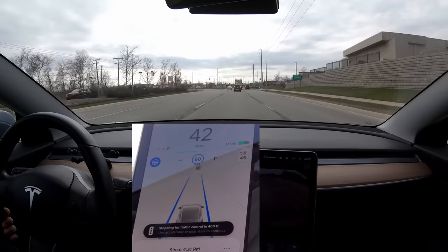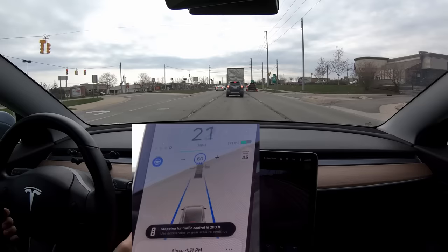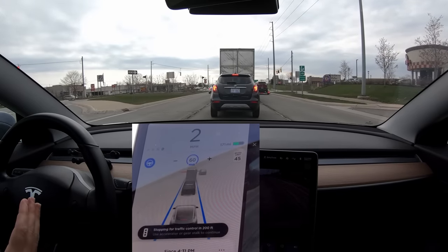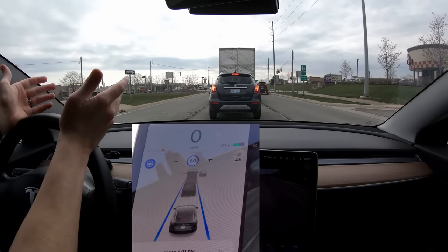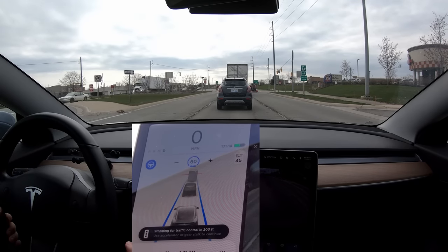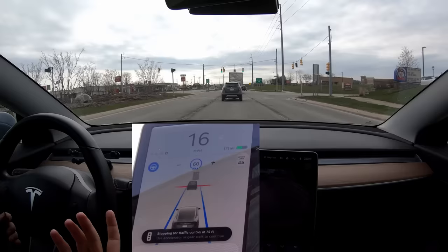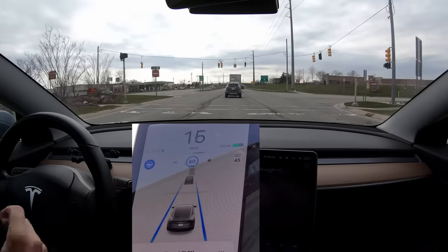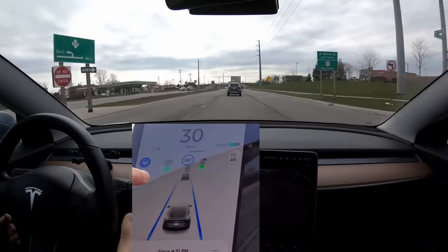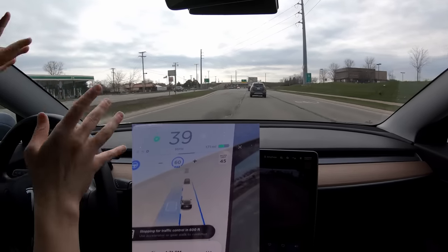Now it's stopping for this next one and it sees that it's red. The truck is in the way, but we also have cars in the way. Before this update, autopilot would stop for cars — now it's continuing. It sees the light's green but it's going to slow back down, so I'm going to hit down on the stalk and it's going to continue. It can see those traffic lights are green. The graphic looks like it's been updated just a little bit.